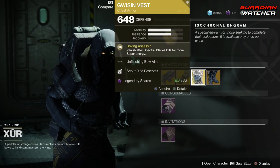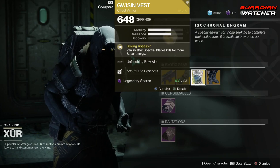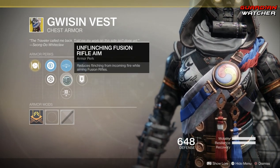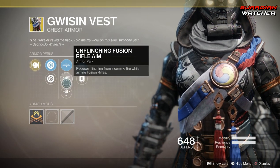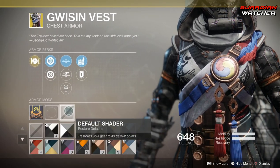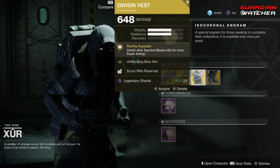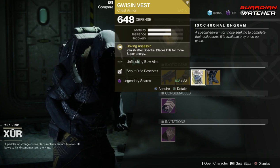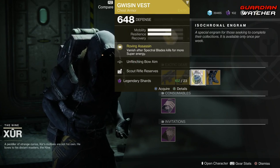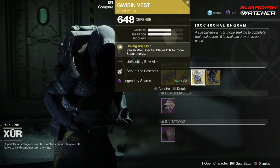The next exotic is the Gwisin Vest for the Hunter. The intrinsic perk on this is Roving Assassin, which means you vanish after Spectral Blade kills for more super energy. Then we have Unflinching Fusion Rifle Aim, Unflinching Kinetic Aim, Scout Rifle Reserves, as well as Special Ammo Finder. I actually just got this last week out of a drop and I love it. If you are running Spectral Blades on your Hunter, definitely go ahead and grab it — it definitely keeps your super going. I'm giving this a Tier 2 in PvE, but actually a Tier 1.5 in PvP because this thing is amazing.